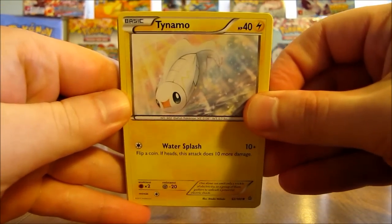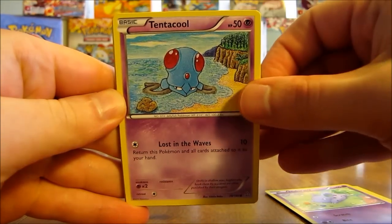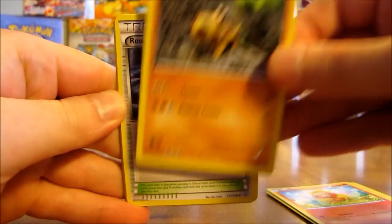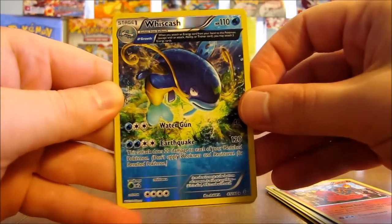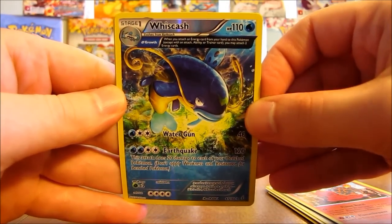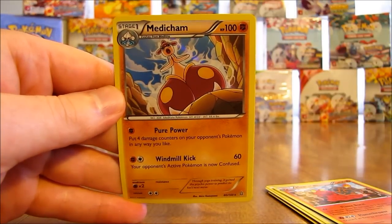First pack here starts off with a Tynamo. There's Nidoran, Tentacool, Torchic, Hippopotas, Rough Seas Trainer, Mr. Mime, and Magcargo. Whizcash is the reverse holo — a rare reverse holo with Ancient Trait. Excellent way to start off the box. And the first rare is a Medicham.